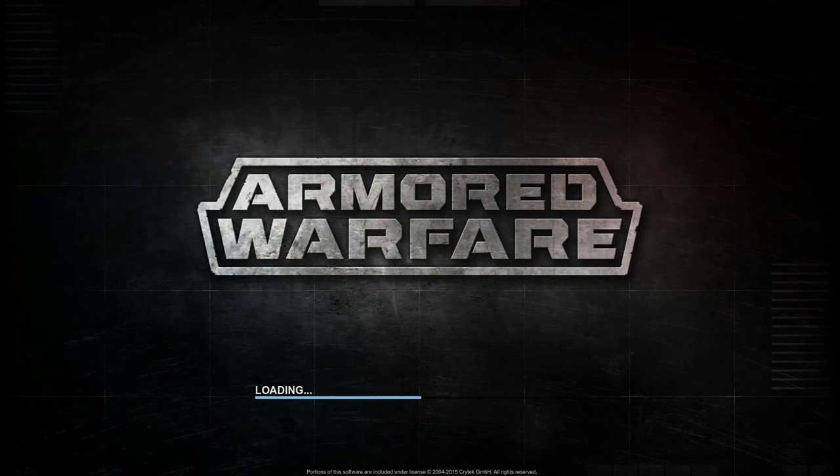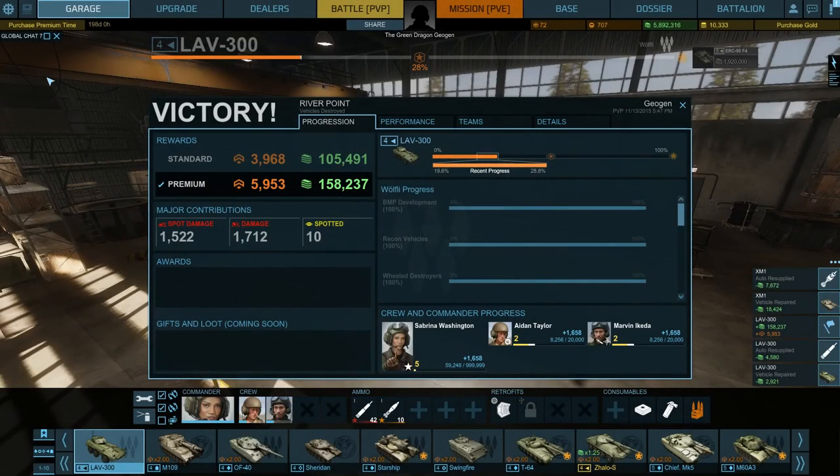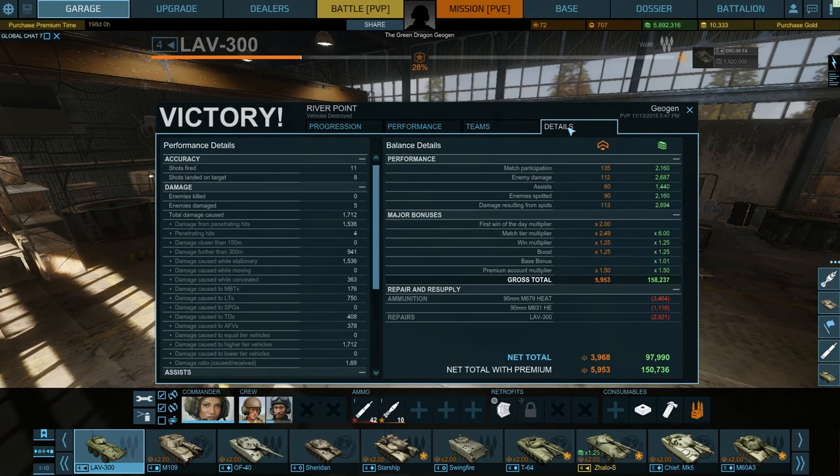I haven't mentioned the fact that the armor is useless on this vehicle because it doesn't really have any. I think it's aluminium, so it has a 0.9 coefficient against most ammo types, meaning it's pretty useless. But as you can see, almost 6000 experience for an x2 premium, second on the team with a reasonable amount of damage and 10 spots.